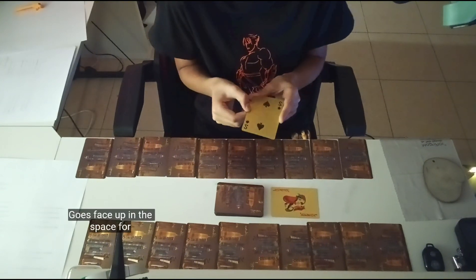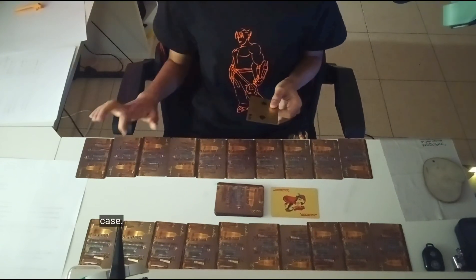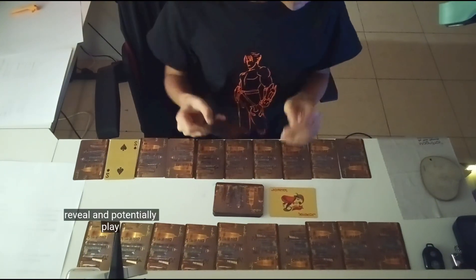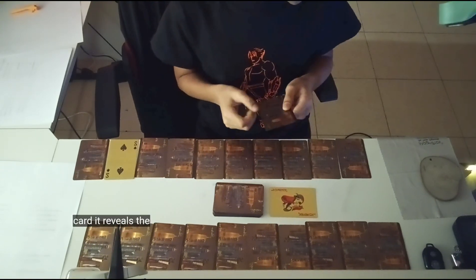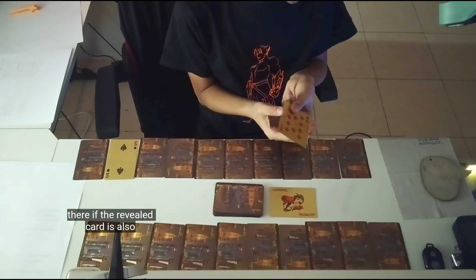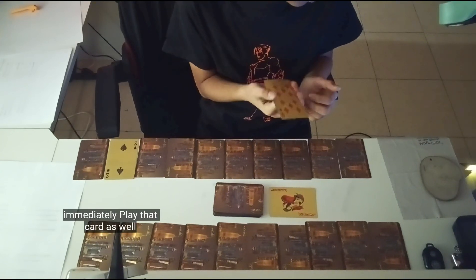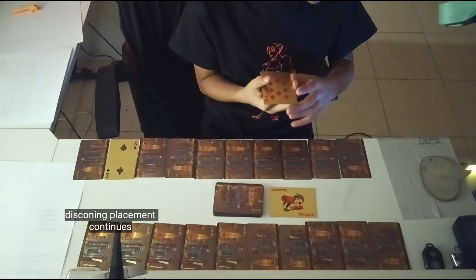For example, a drawn 2 goes face up in the space for twos in their layout. When placing a numbered card, it reveals the face-down card that was previously there. If the revealed card is also a playable number, the player can immediately play that card as well. This cascading placement continues until the player draws a card that can't be played.